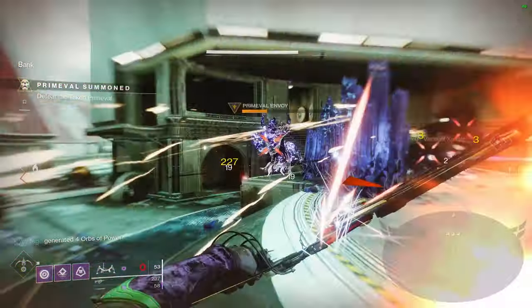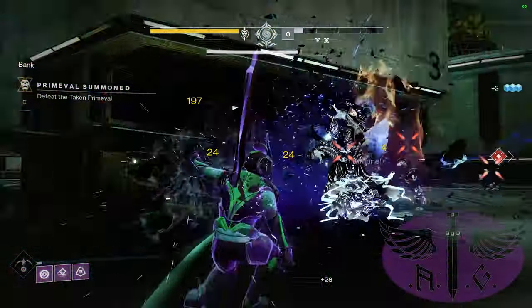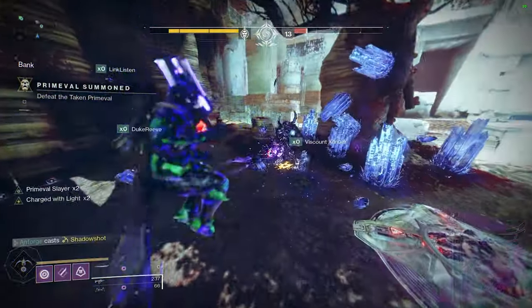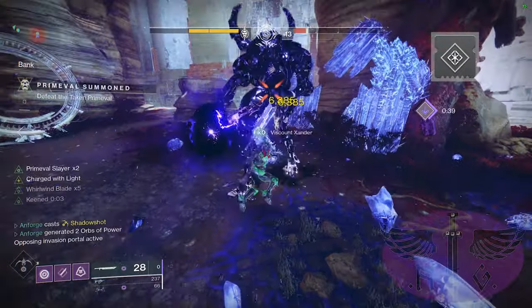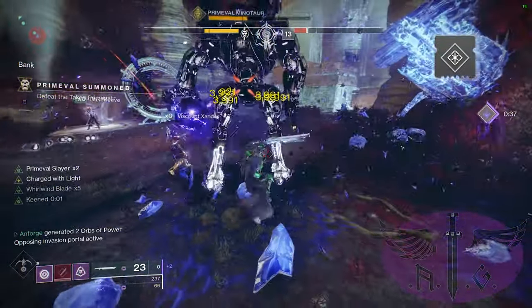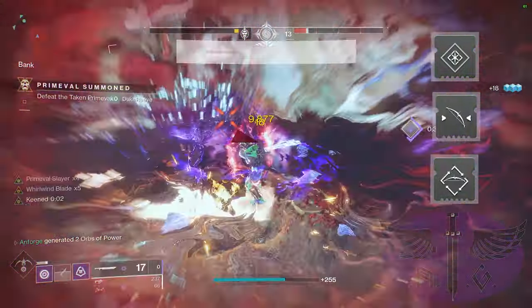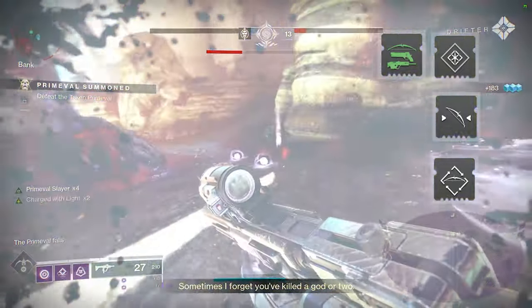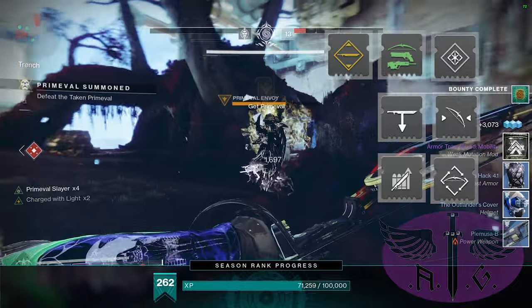For our kinetic weapon we are using a submachine gun for up close and personal fights and the Whirling Guillotine for the power weapon, which will allow us to deal with yellow bars and heavily damage the primeval. Our mod selection supports our intellect stat for faster super generation. We are also maximizing the bow and sword — using bow targeting, Freeloader, and Precision Charge to get charged with light. For the sword we are using Sword Scavenger, Reserves, and Lucent Blade to increase our sword DPS.